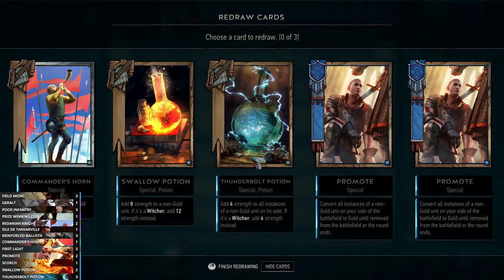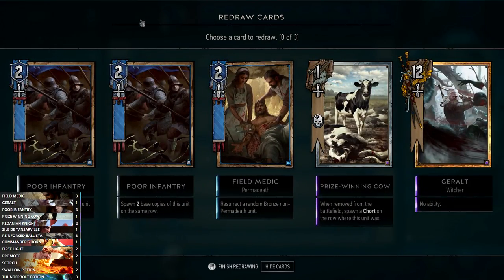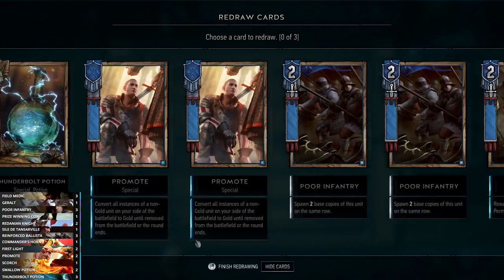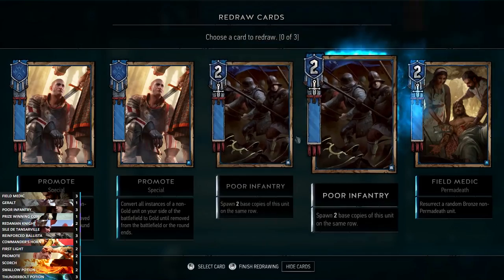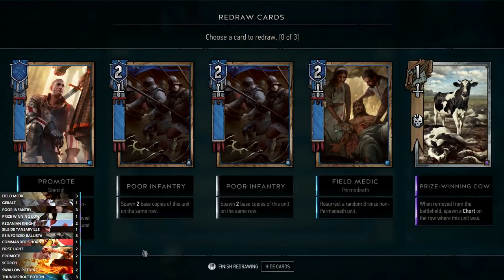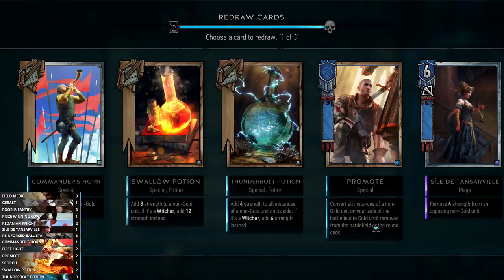We've matched up into Skellige - Harold the Cripple. Harold is kind of annoying because his ability removes two strength from all units on the board and three strength from all non-gold units, which means he can debuff our Infantry quite successfully. In terms of our hand, Commander's Horn is really good, we've got two Poor Infantry which are great, a Field Medic, and two Promotes.